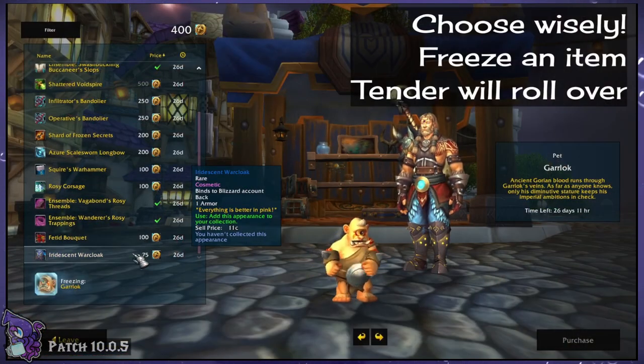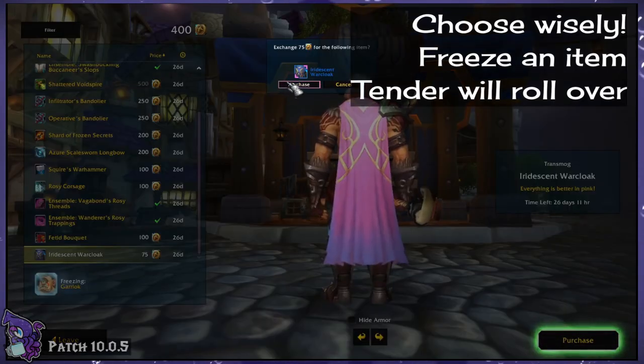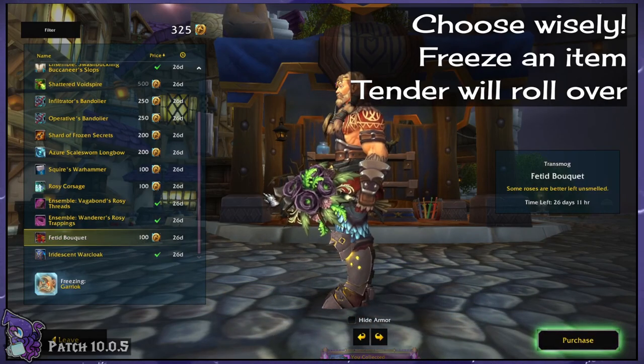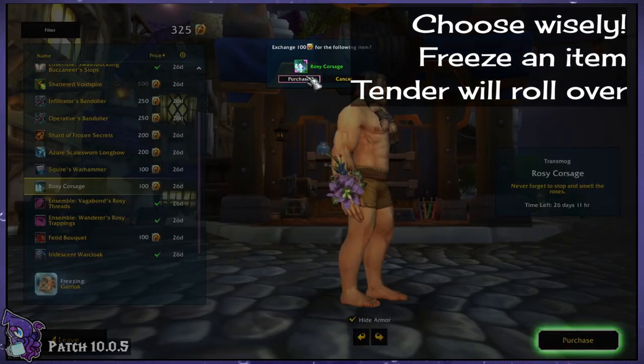Now with all of your currency in hand, you can buy whatever you want, but you will notice you can't afford everything, so choose wisely. You can also freeze a specific item you want for the next month so that you can save up for it. And as a reminder, any unspent Trader's Tender will roll over to the next month.